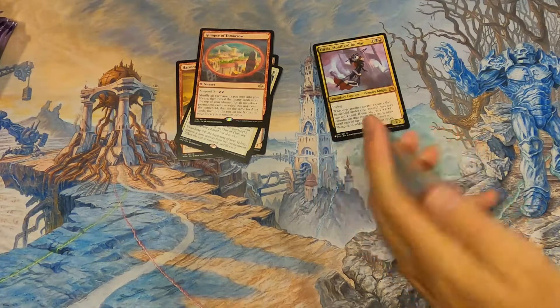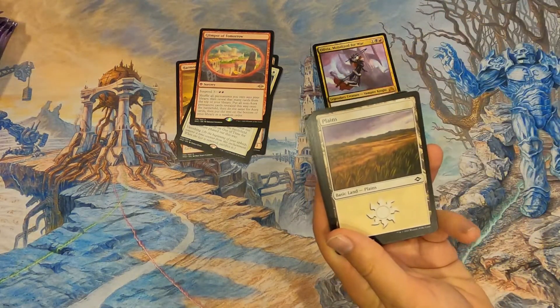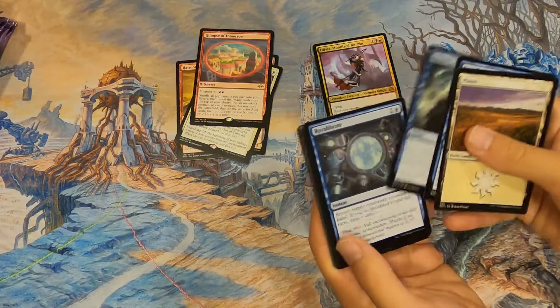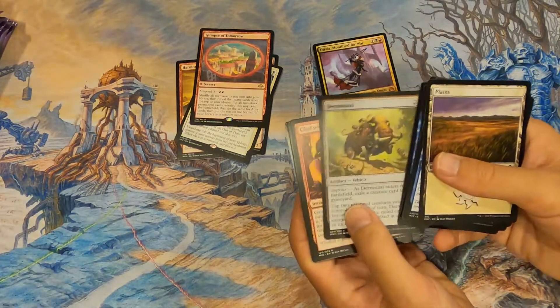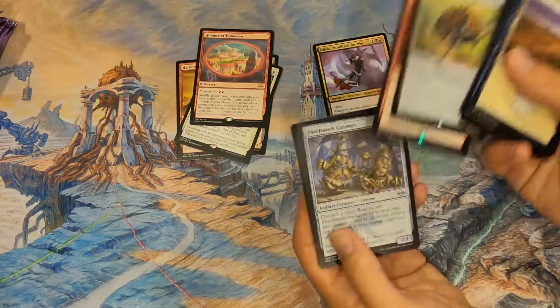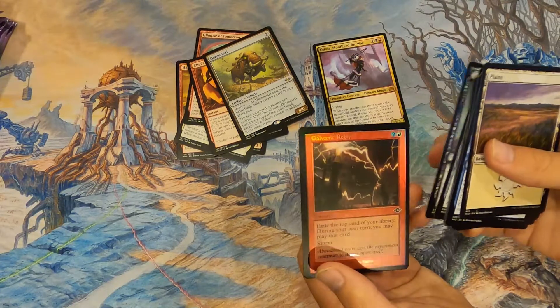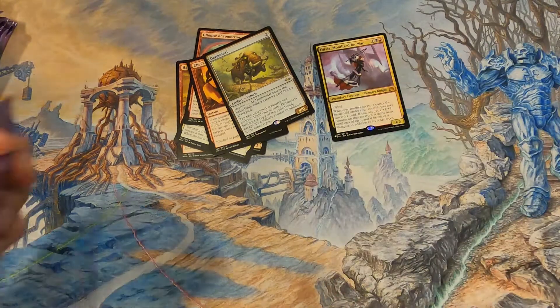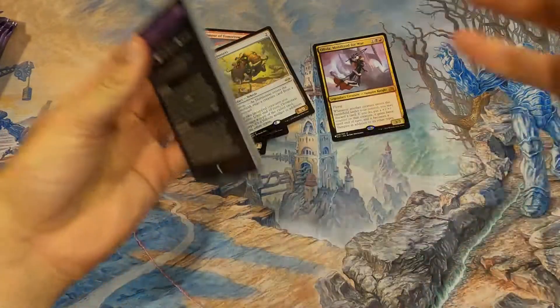Both of our Modern Horizons 2 openings so far have been home runs. I'm a little nervous because we're starting off slow. We got Dermotaxi, Chef's Kiss — just some low dollar rares — and a foil Galvanic Relay, cool looking but not too valuable. I wonder if this is going to be our first real unexpected bummer box.